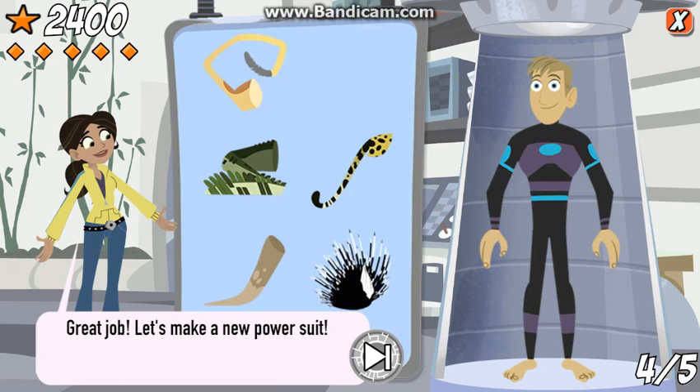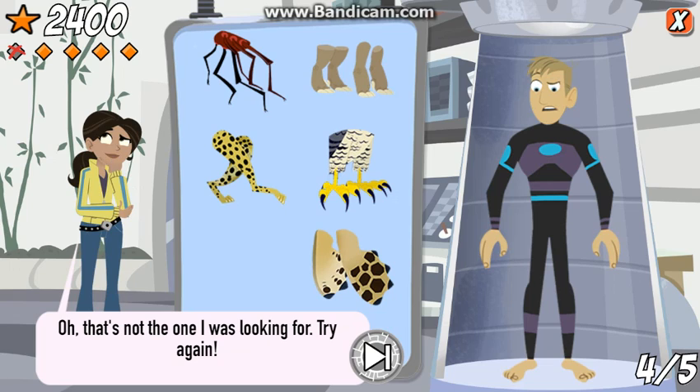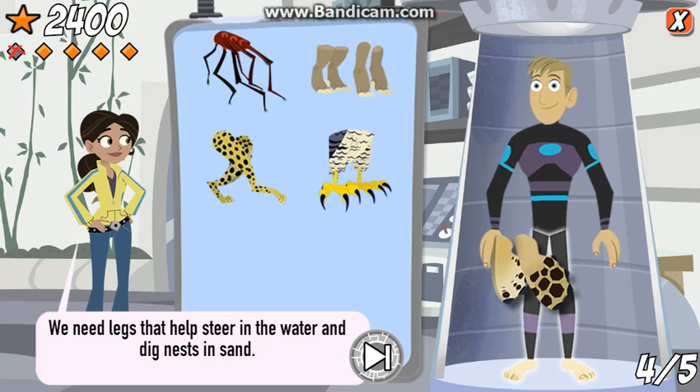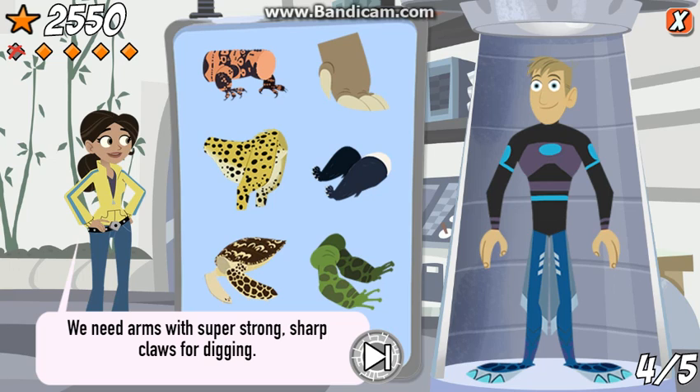Great job! Let's make a new power suit. We need legs that help steer in the water and dig nests in the sand. Nice work! The sea turtle has strong rear flippers that dig nesting holes on the beach. We need arms with super strong, sharp claws for digging.